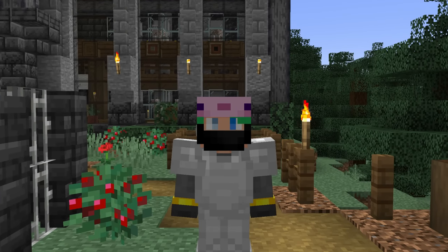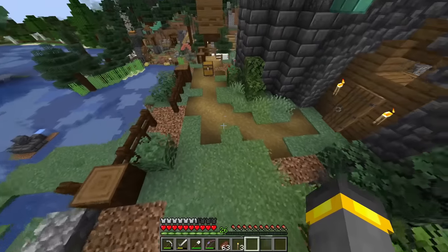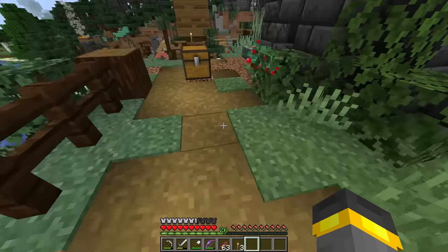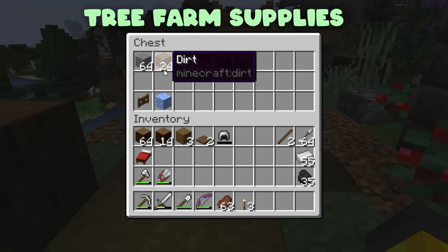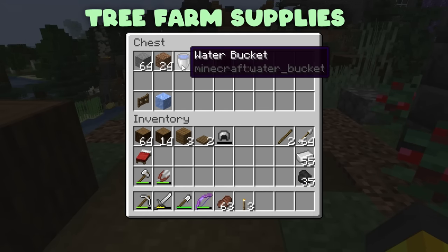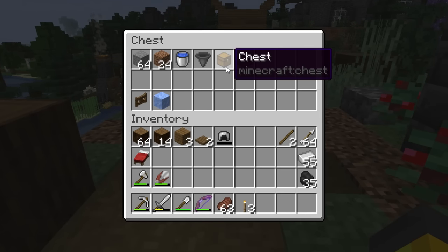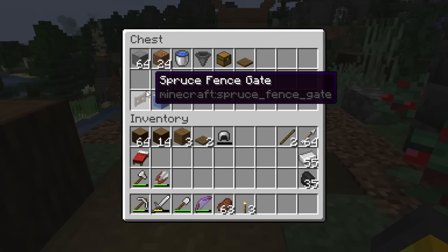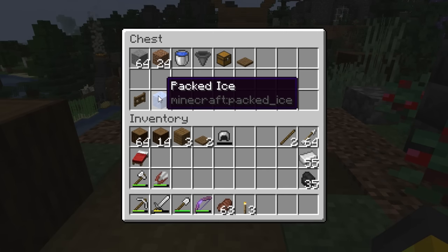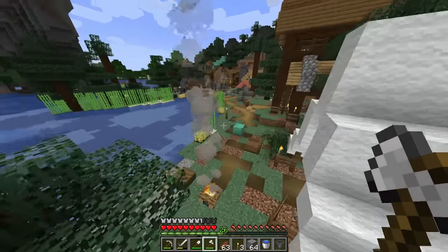In today's episode we'll be expanding the base by adding a tree farm that will collect saplings automatically. If you like the guide or you're just hyped for life, smash like. For materials we're going to need building blocks, a little bit of dirt, water buckets, a hopper — hopefully just one — a chest, trapdoors which are technically optional, and then also optional: fence gates and ice, depending on how you want to do it. We also need space.